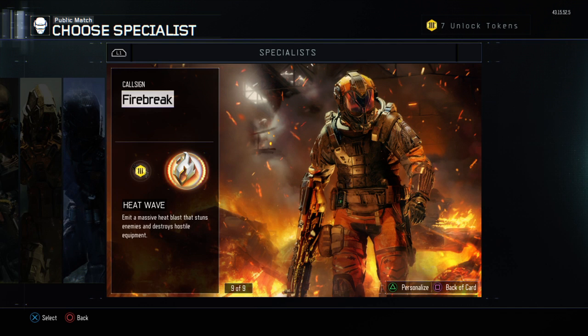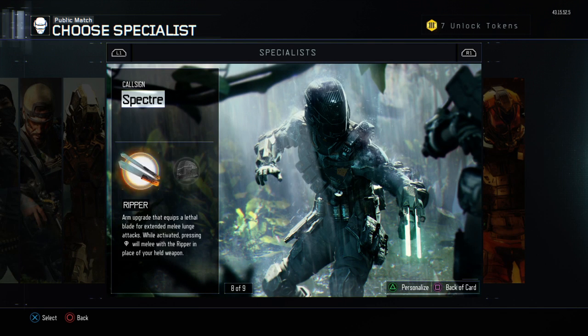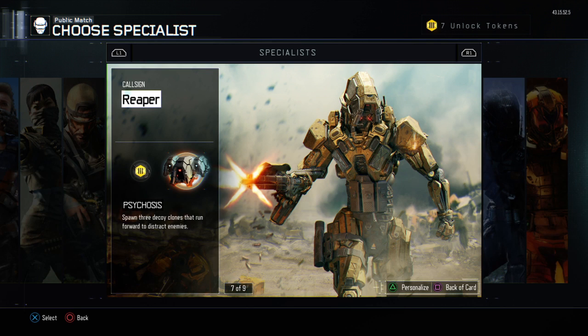Why use the Spectre's Active Camo? If there are a lot of enemies in front of you and they're targeting the window you're in, use the Active Camo and then snap off them. But you need to be a good sniper if you want to use Active Camo, because it's going to take a lot of quick kills.